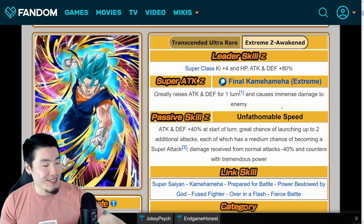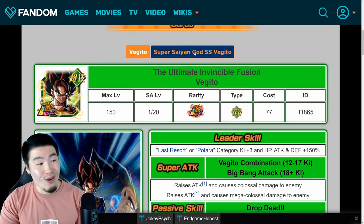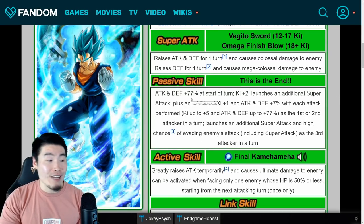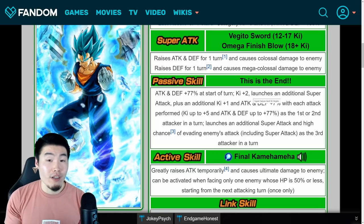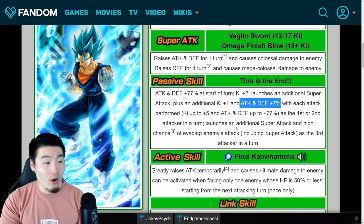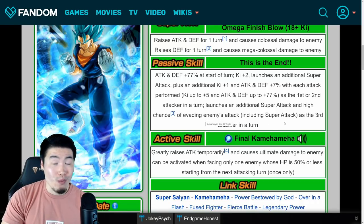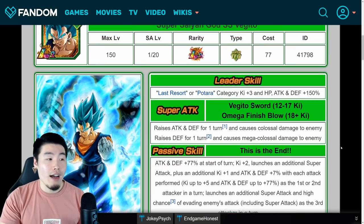Last but not least, let's talk about the Tech LR Vegito Blue. He starts as a base Vegito, but let's be honest, the Blue form is what we all really care about. He is insane — so freaking busted. 77% attack and defense at the start of the turn, and then launches a guaranteed additional super. So with dupe investment, up to three supers per turn — two of them guaranteed every single turn. He gets stronger with every single attack: attack and defense plus 7% with each attack performed, up to ki plus 5, and attack and defense plus 77%. Defensively, he can also be very good — if you put him in the third slot, he has a high chance of evading enemies' attacks including super attacks.